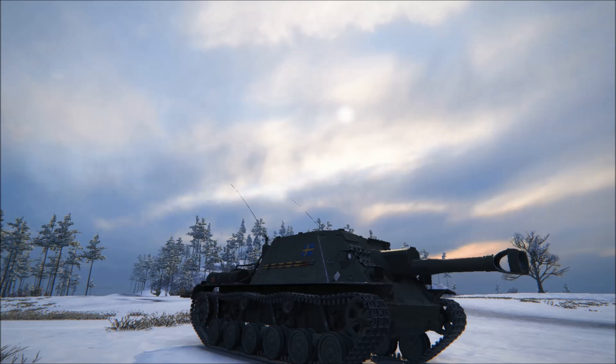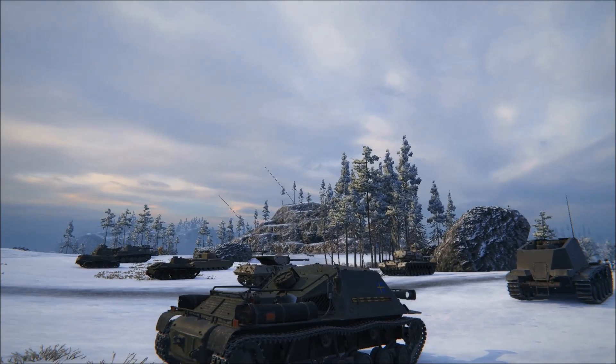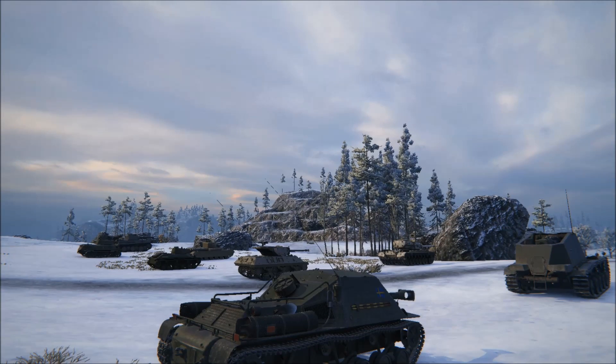Sweden decided to build a new Infantry Cannon Wagon and they called it the IKV-103. It came with a Saab engine, which was actually an aircraft engine, and that's why you've got this distinctive vent system on the back — it's a little bit characteristic of the tank, a little bit different from most other tank destroyers. The aircraft engine basically meant that the crew had far more room in the compartments, which meant they were much, much happier.